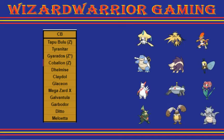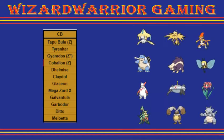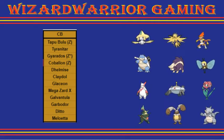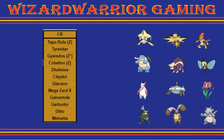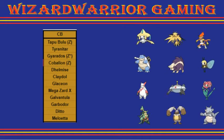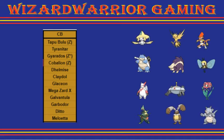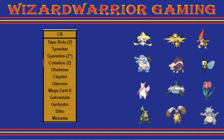Then we have the Zapdos — nice and bulky. It deals well against my Bulu and decently walls Cobalion. It can deal with Dolomize and is a great answer to Galvantula, because it has Defog to get rid of my webs and it can take any hit from Cobalion quite well. Definitely going to see that as a bulky pivot, most likely with Defog, Roost, Volt Switch, and then some fourth move.